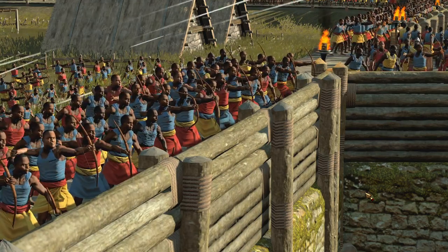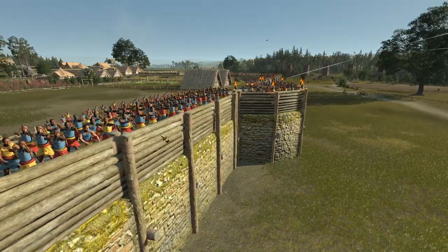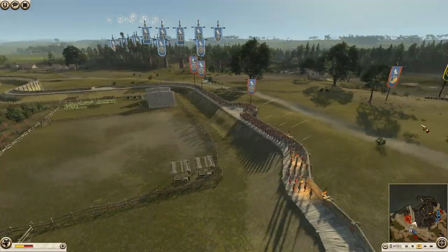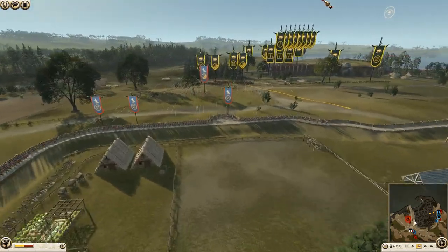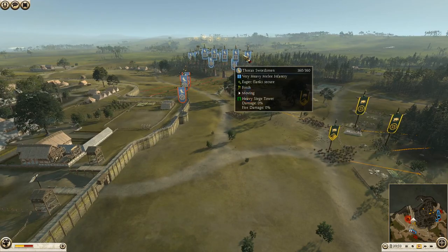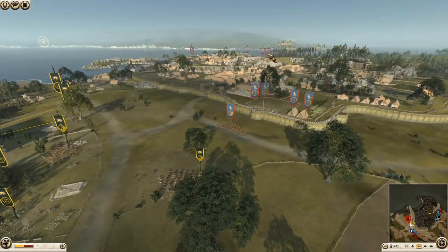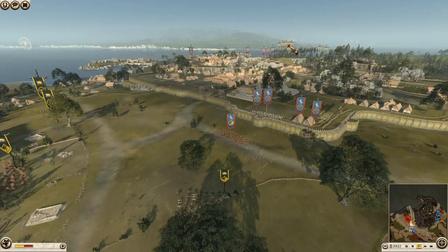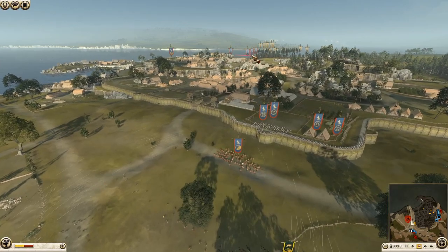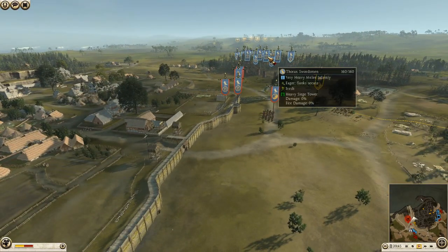Hey Legioners and welcome back! We're here with another Rome 2 battle today - an excellent siege battle with some insane scores for a certain faction. This is a 3v3 siege between two Egyptian attacking forces and one Arverni. We have two Egyptian defending forces and one Seleucid army, with Arverni, Nervi, and an Egyptian force on the attack.